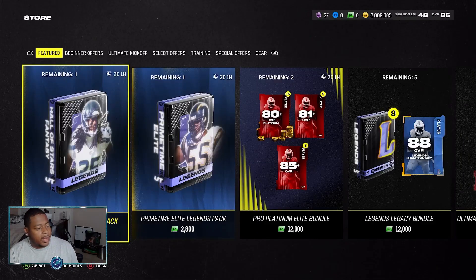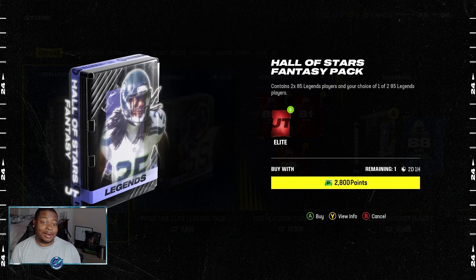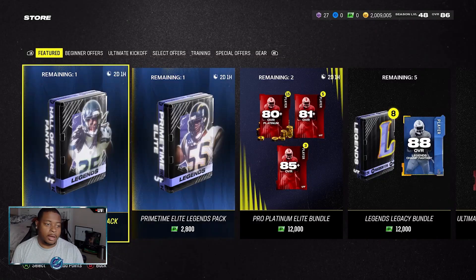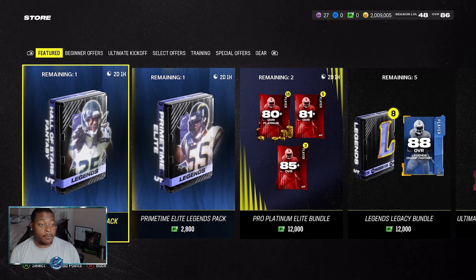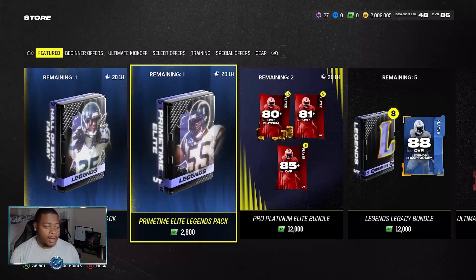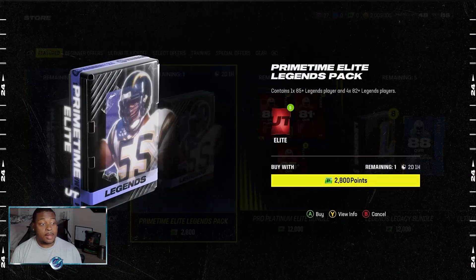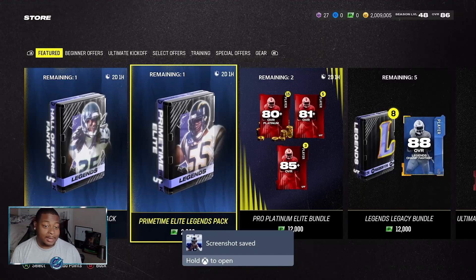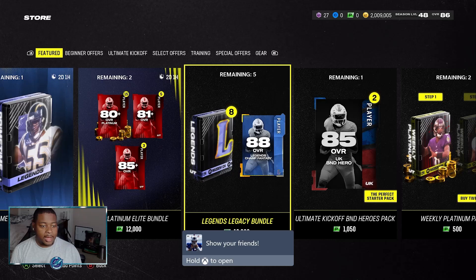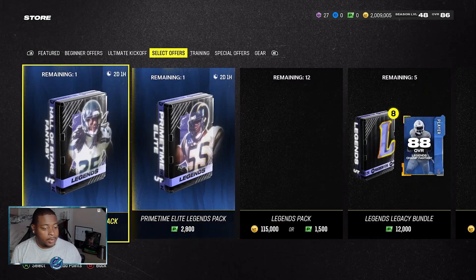We have a Hall of Stars Fantasy pack right here. What does this include? 285 overall legend players, and also one of 285 overall legend players. So it looks like you're getting 385 overall legend players - those definitely could be useful if you're able to get either that Calvin Johnson or Charles Woodson. We also have the Primetime Elite Fantasy pack, which includes 185 plus and 482 pluses. Other than that, we do have the regular 88 overall fantasy elite bundle for 12,000 points. But let's get over here into the legend packs.